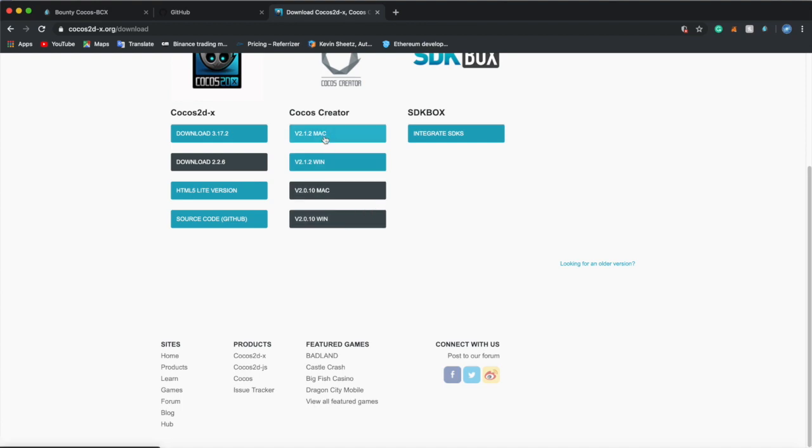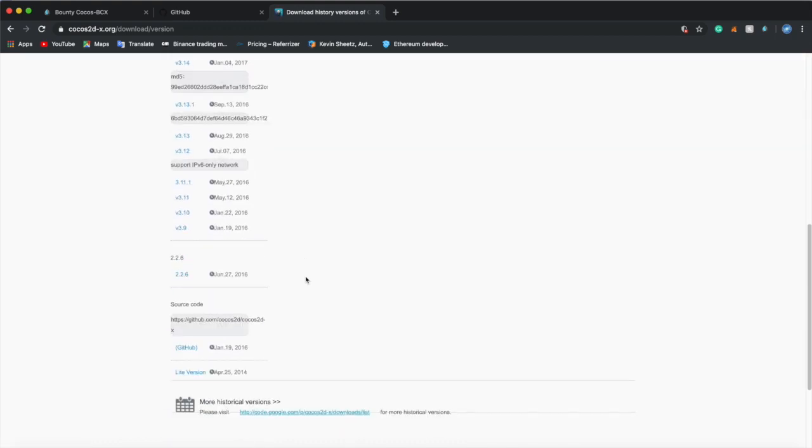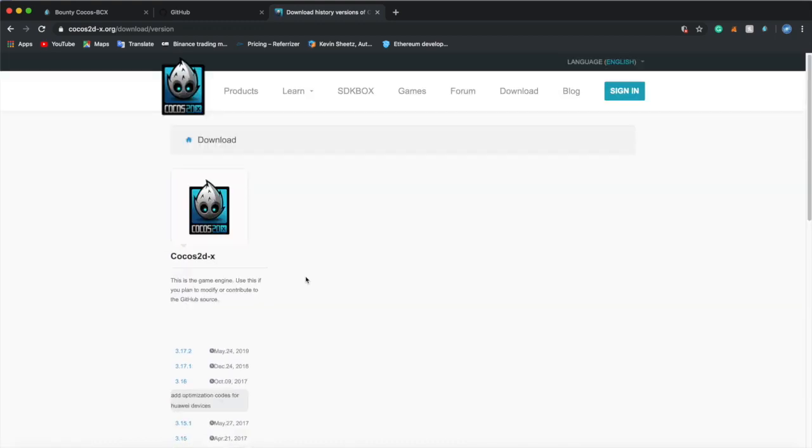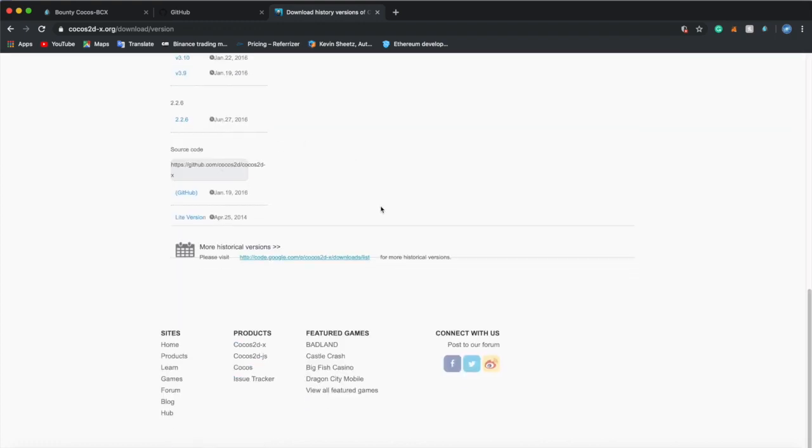You can download the Mac version or the Windows version. And if you want to look for an older version of Cocos Creator, then you would click 'look for older version,' and then it would drop down a list for Cocos 2D X.